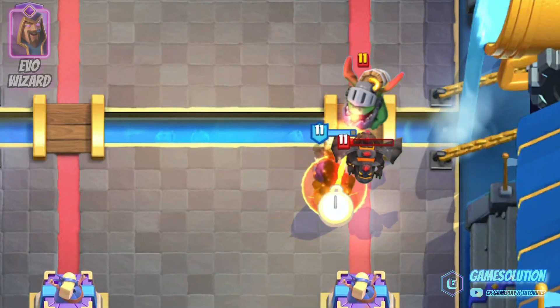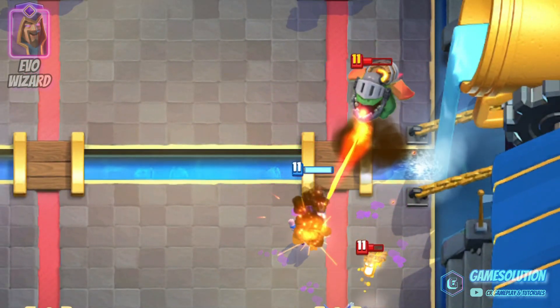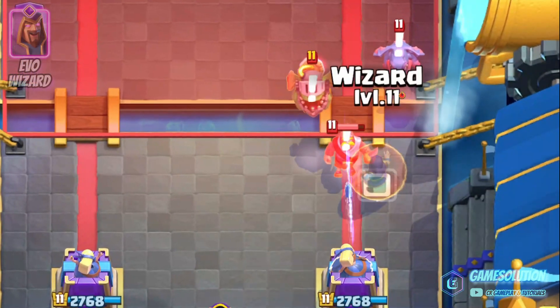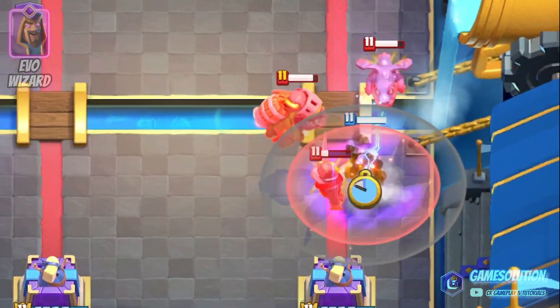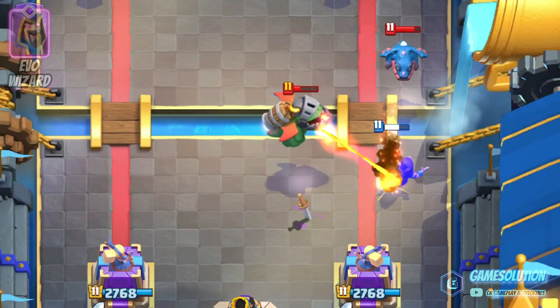You can be very creative with the utilization of the Evolved Wizard. Most of the time, just placing it in the middle of every attack will do the trick. But it can help to figure out how the blast will benefit you — making use of the other tower's daggers is a great example of exploiting the knockback.